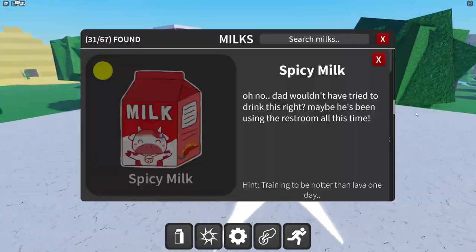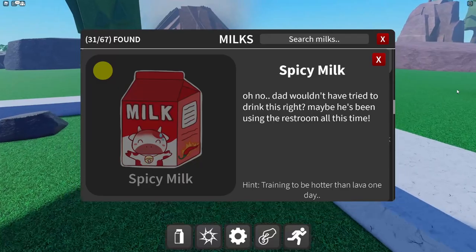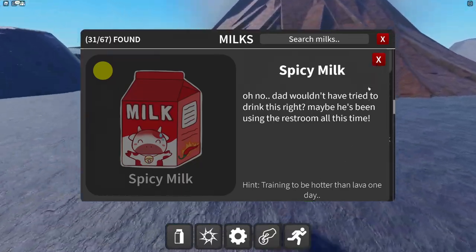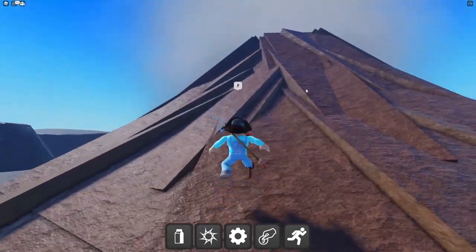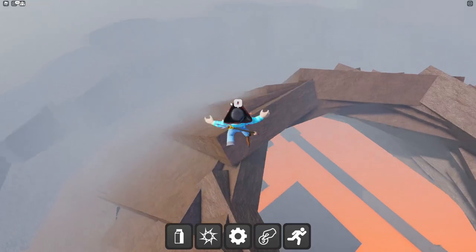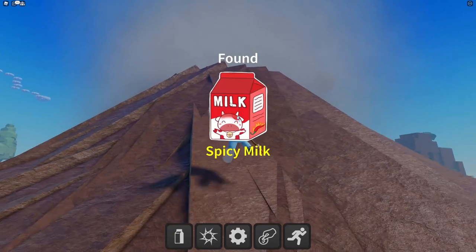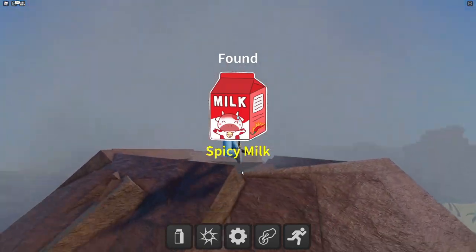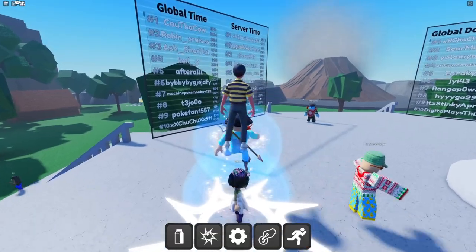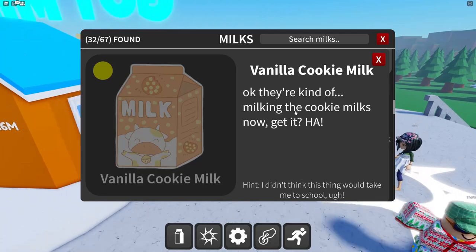Spicy milk — 'training to be hotter than lava one day.' We gotta go to the volcano. Behind the volcano — as if I am literally the creator himself, I was able to find that without a second thought.